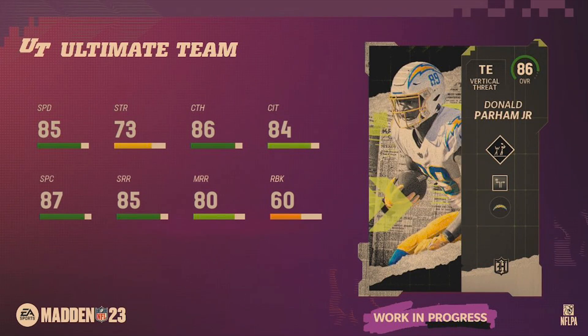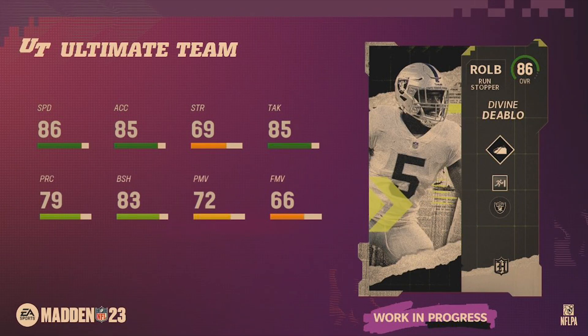Gabriel Davis has Outside Apprentice as his built-on ability, 85 speed, and is about 6'1" or 6'2" — a pretty good card for an 86 overall that rivals the likes of the Cooper Kupp All Madden card. Donald Parham is probably the best 86 overall at 6'8" with the built-on Deep Out Elite and 85 speed. Think of Kyle Pitts's rookie card from last year — that's what Donald Parham is going to be for Madden 23.